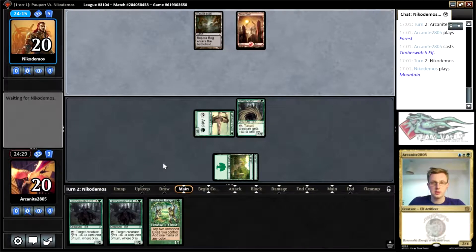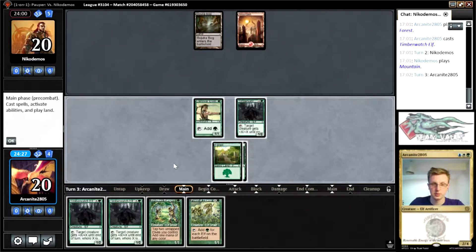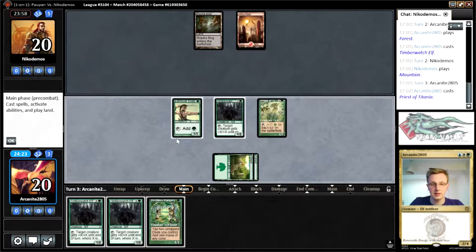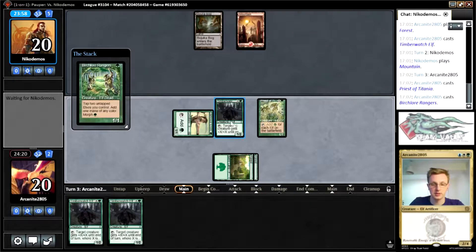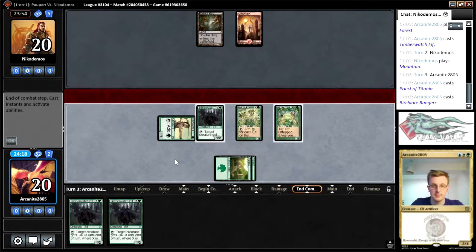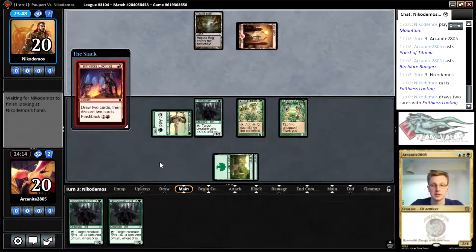It could be one of like red-black, or just Reanimator maybe. I'm certainly intrigued — Priest of Titania is well worth getting into play actually. I'm going to play the Virtual, range is not going to pass. I'm going to use the Timberwatch Elf to protect us from any damage-based removal effects. Then next turn I get to play both Timberwatch Elves and hopefully set up lethal. Yeah, this is definitely Reanimator.